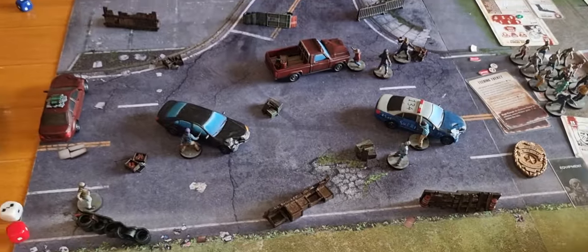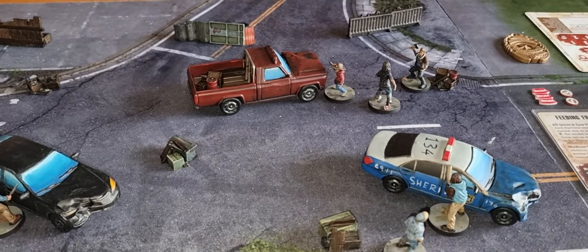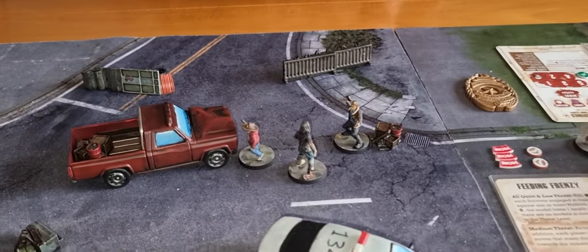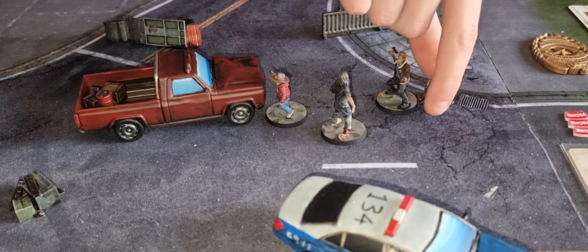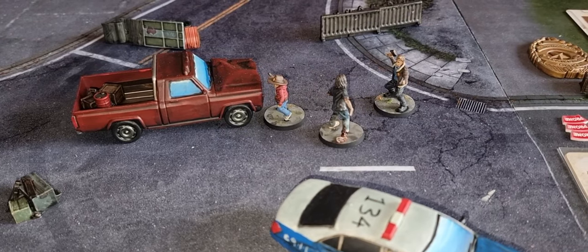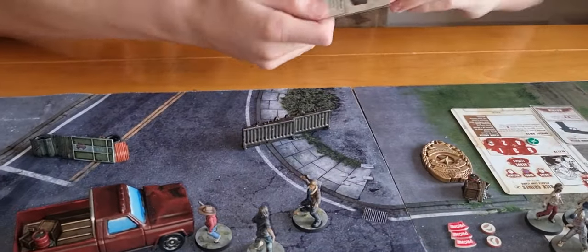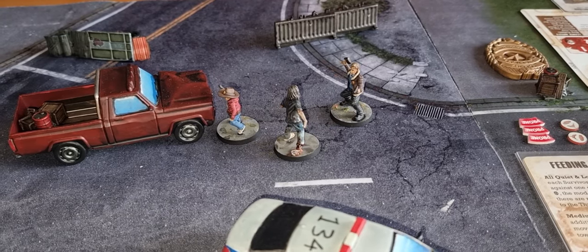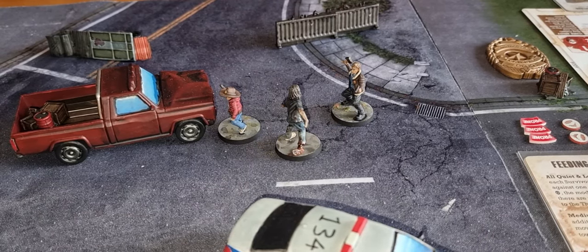Let's move on to turn three. Rick and Carl get the initiative back, so I'm first. I'm going to search that supply crate — I got an ammo reload. Then I'm going to shoot that walker over there as my second action.